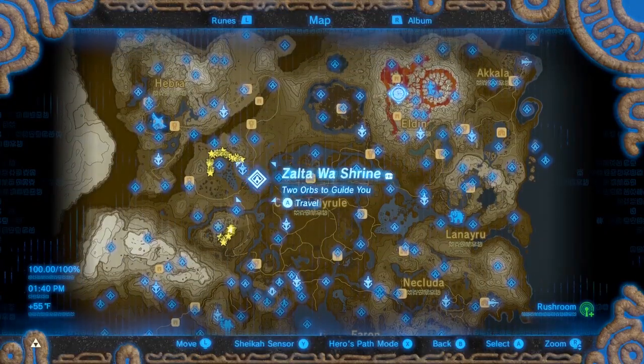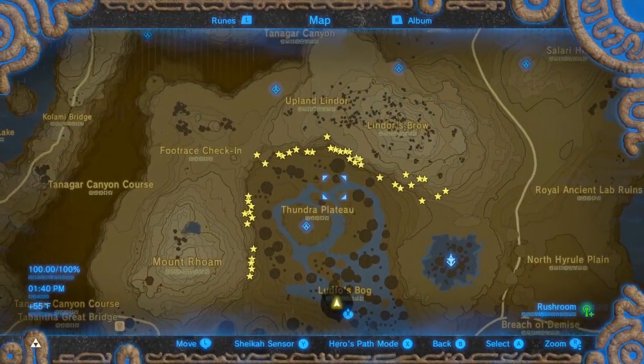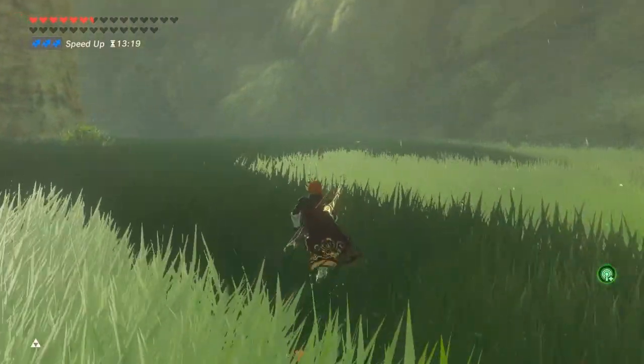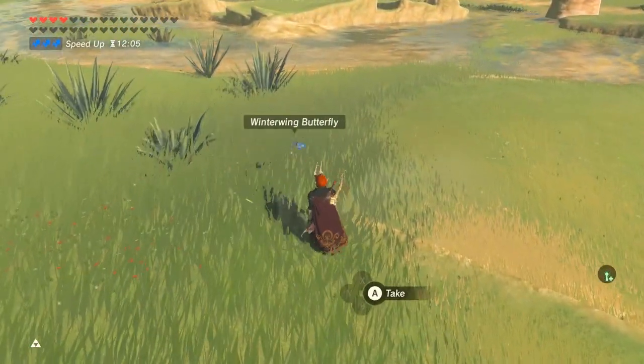Finally, the Thunder Plateau. Rushrooms are along the northern and western walls. Use a bow to knock them down and you can get more than 40. Thunder Plateau surprisingly has many other materials like swift violets, butterflies, octorocks, and many more.